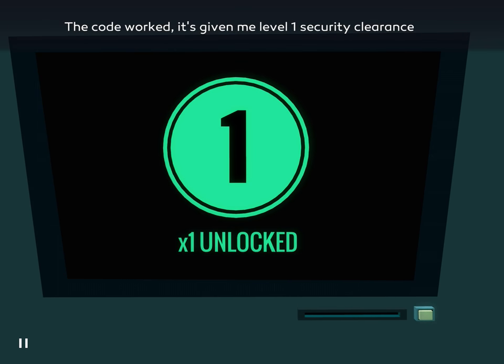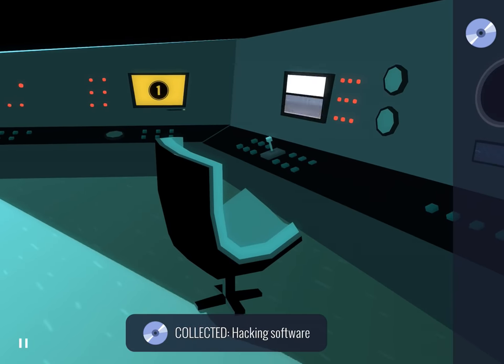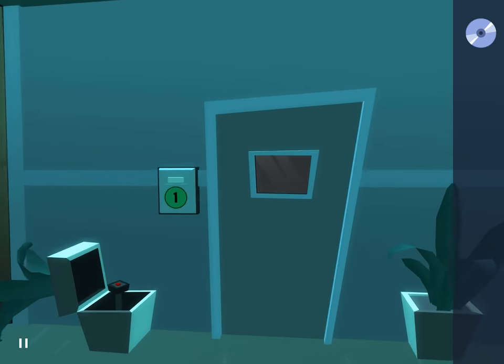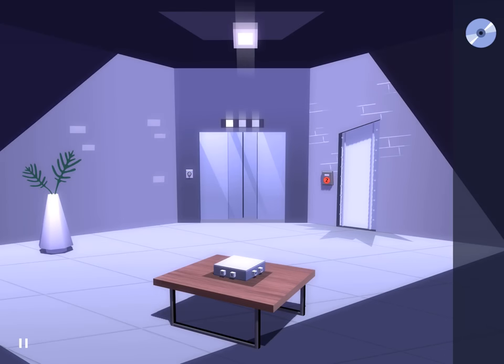Okay, so a door was unlocked. Take the disk. And now there's a door open here. Press it, go through. Alright, so it might appear that there's nothing to do here, but that's not so. Investigate this wall here.